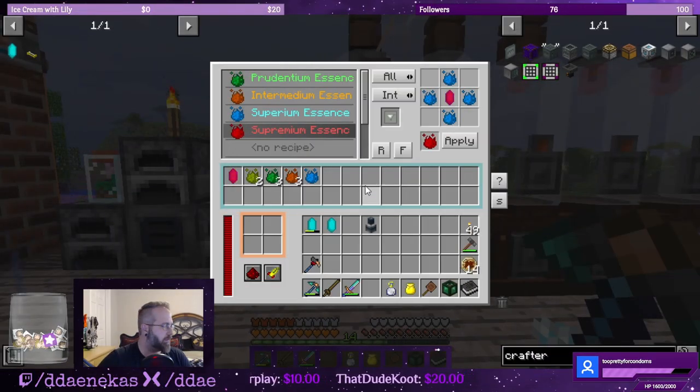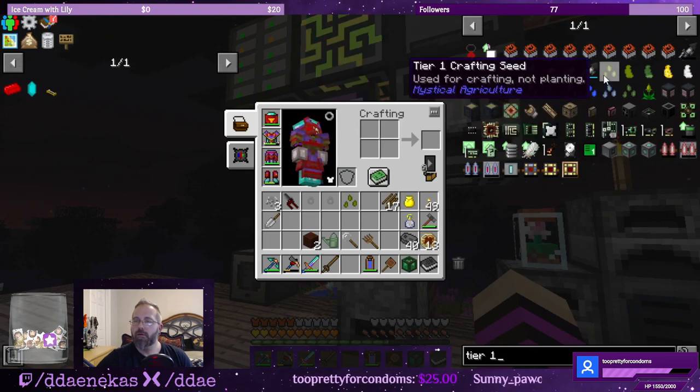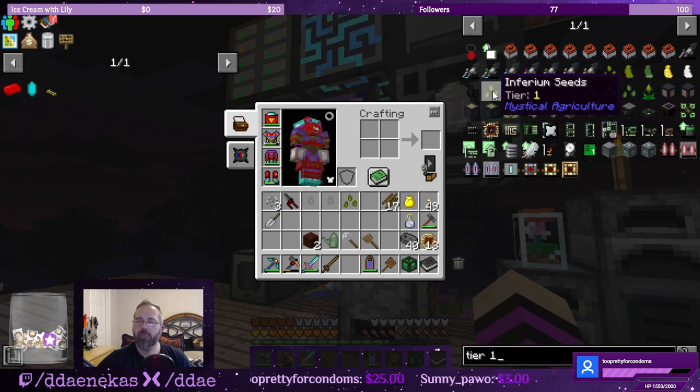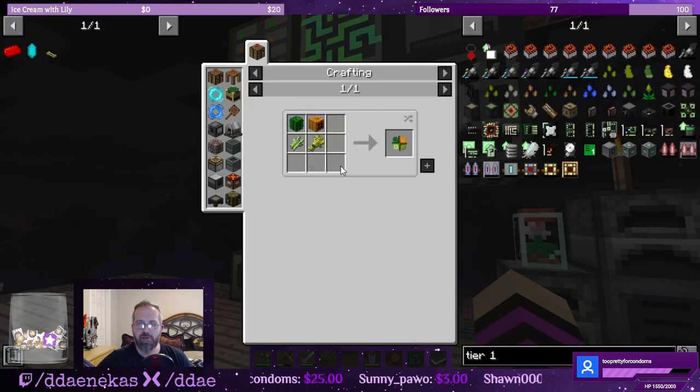I'm going to let this run for a little bit and then we'll come back with what I have planned. Let's see if we can make it tonight before we call it a stream — this is the last episode of Minecraft Monday. I'm hoping I can reach my goal for the night. What's a tier one seed that I want — dirt, desert, nature? I guess nature seeds, but I don't have pumpkins. We can make a water seed — tier one crafting seed.